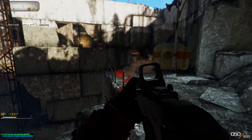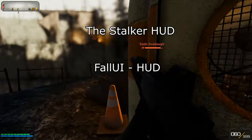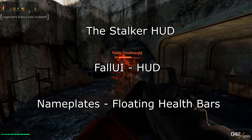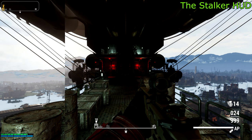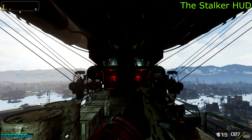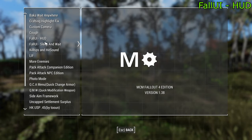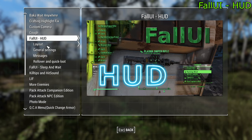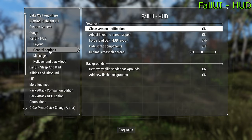First, we have three mods that work really well together: the Stalker HUD, the Fall UI HUD, and Name Plates floating health bars. The Stalker HUD is simply a very good HUD based on the Stalker games, and it's also the HUD you usually see me using in my videos. The Fall UI HUD is a mod that allows you to change the in-game HUD as you wish, but more importantly, it's the mod required for the Stalker HUD, as this one is a preset of the Fall UI HUD mod.